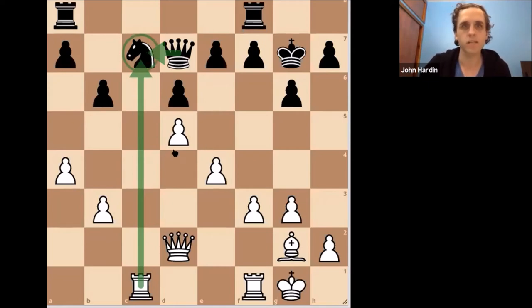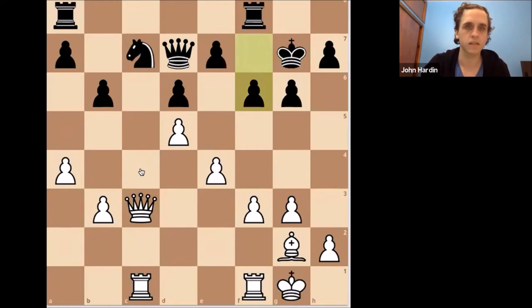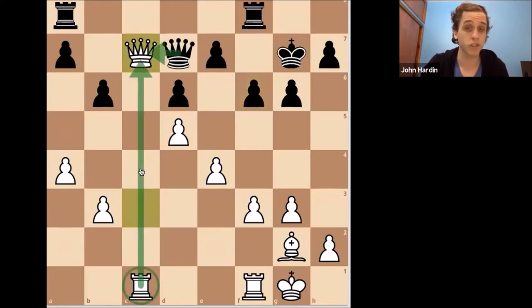Here we have the loose piece on C7 — the knight is defended, so it might not set off alarm bells right away. But we already have an attacker on that piece. Queen C3, and we win a piece. We're not afraid of exchanging queens, especially once we're already up material. Think of it as the principle of running the ball in football — once you have an advantage, you want to get the game over as soon as possible. Once you go up some significant amount, it usually makes sense to trade pieces.